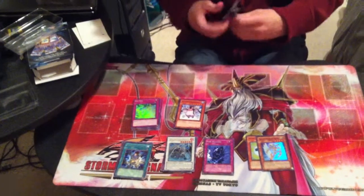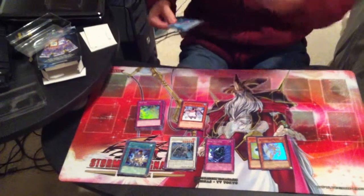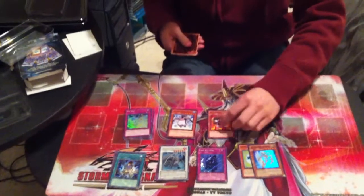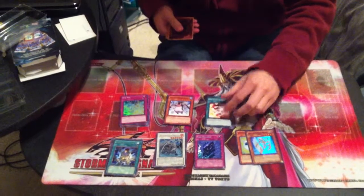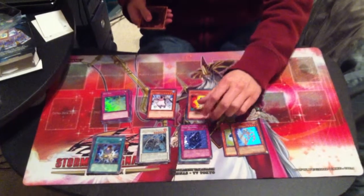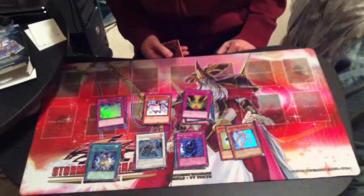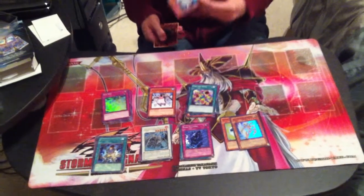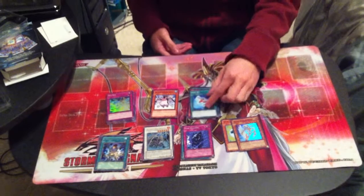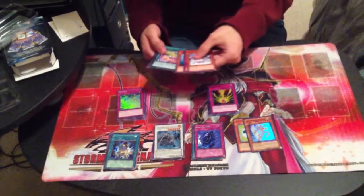Now our last pack: Legendary Wind-Up Key, Laval Magma Cannoneer, Onigami Combo, Crash Bug Z, Fish and Swap, Rageki Bottle — another holo! — Fish and Kicks, Spearfish Soldier, and Aqua Jet. So we have another holo and a rare, and for this one we also have a rare.